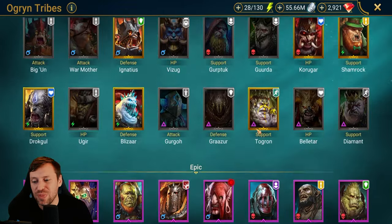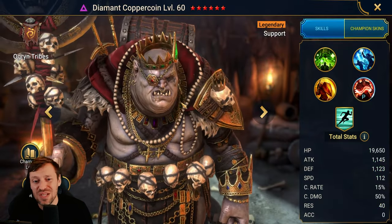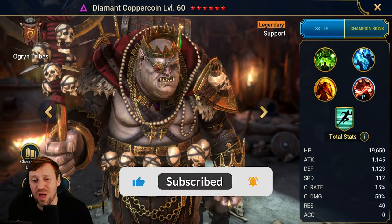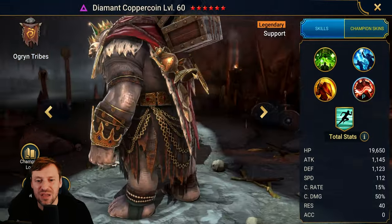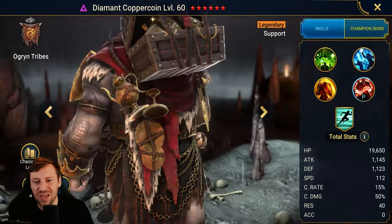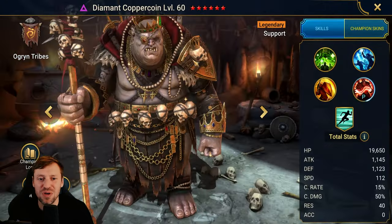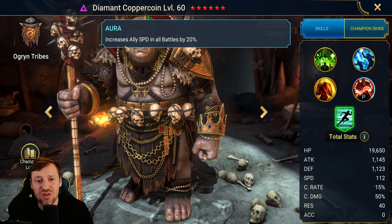We're going to start with Diamant Copper Coin, void legendary. He will probably be the easiest one to get out of all three. He looks a little bit like Sloth from The Goonies — obviously he must be the king of trolls with all that jewelry. Polarium always kill it with their champions; the artwork is just insane. One thing that's a little bit annoying is we can't really see the chest.